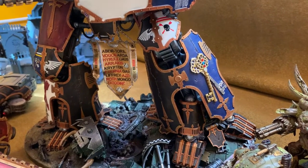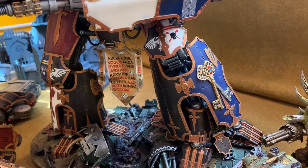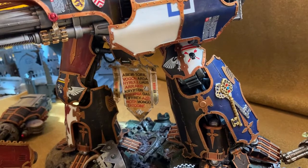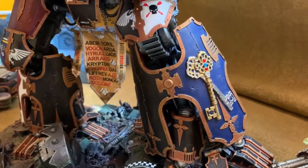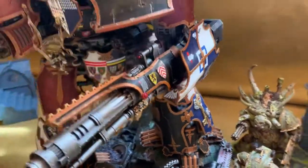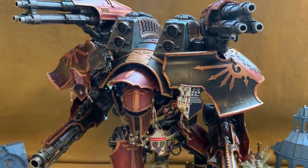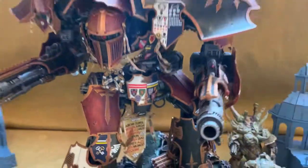The crossed keys are a Catholic symbol — representing Jesus giving the keys of heaven to Saint Paul — and the symbol of the Catholic Church, which uses a silver and a gold key. I like that this iconography would still exist in the 41st Millennium even though nobody knows what it means anymore — they just use it.